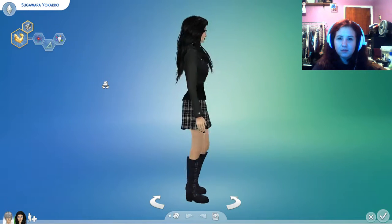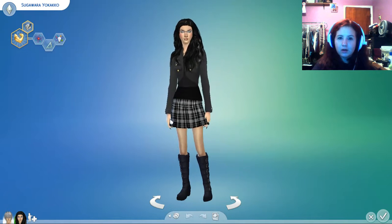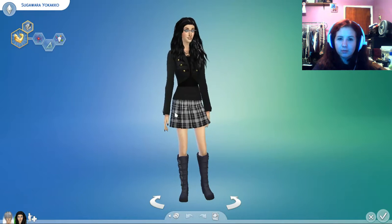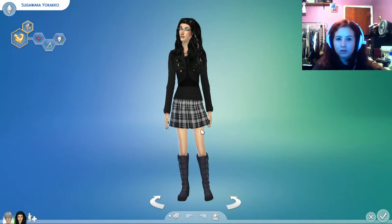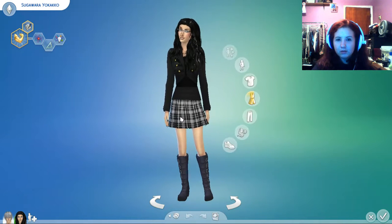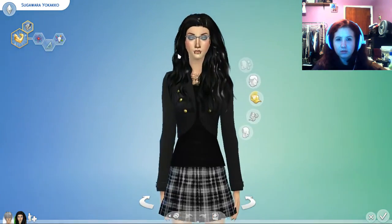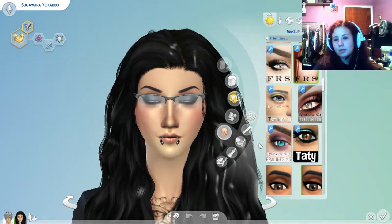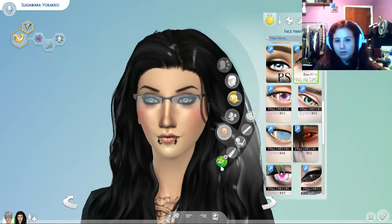This is my OC for Soul Eater. That jacket and shirt combination is just a recolored version of something that is a stock item. The skirt is stock, the boots are stock as well, the glasses are stock. The eyeballs — those are N38 by Praline Sims. The snake bites are by Lilith and the lip mod is also by Praline Sims.